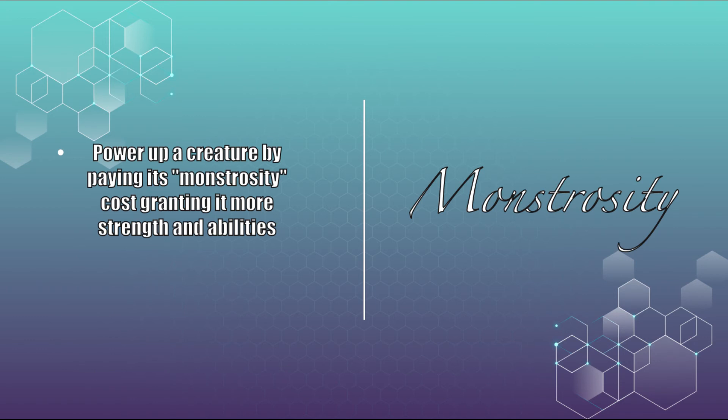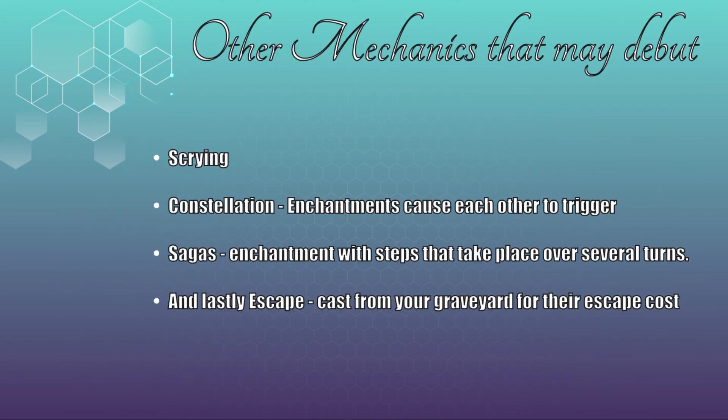So that just about wraps up the leaked content, but we're not done yet. Let's take a look at some more mechanics and dive into some potential locations. Other mechanics in the Theros block that may be relevant: Scry — we've got plenty of scry spells already but we might get some new ones. Constellation: Theros focused a lot on enchantments, and Constellation was lots of enchantments triggering each other and triggering together. It'd be fun to see some multi-person spells or even rituals as a nod to this mechanic.